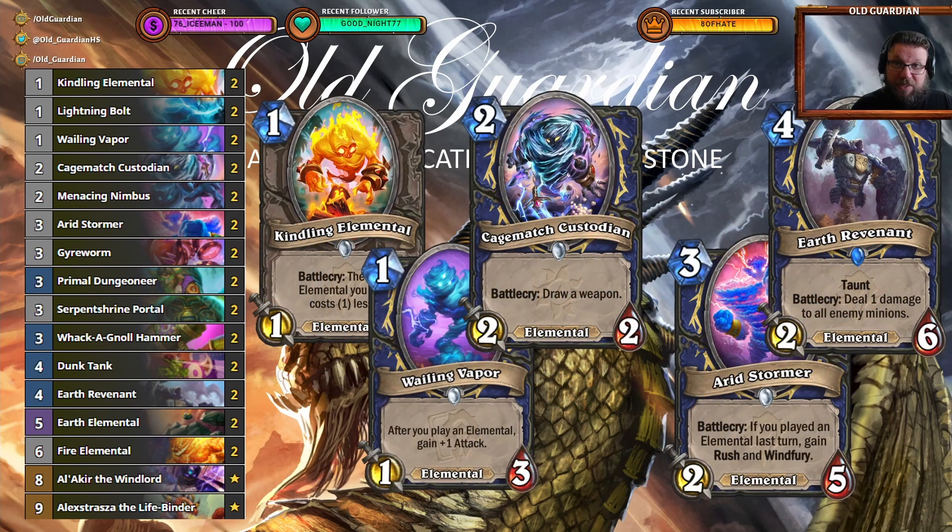For the mulligans with this deck you're always looking for your Kindling Elemental, Veiling Vapor, and Gagemask Custodian — really important cards. If you have a Kindling Elemental you can consider keeping a 3-drop so that you can play Kindling Elemental on 1 into a 3-drop on 2. That's usually the Arid Stormer, which is the better 3-drop generally. And if you're up against something like Face Hunter, Earthravenant can be a good keep because Face Hunter has a lot of 1-health minions. There are not a lot of decks in the meta right now with 1-health minions but Face Hunter is one of those, and Earthravenant is splendid in such scenarios.